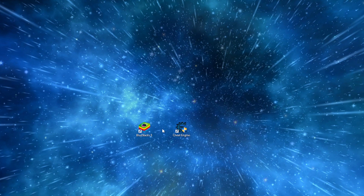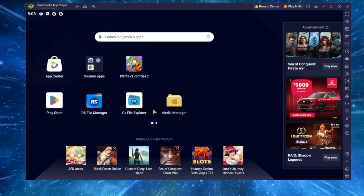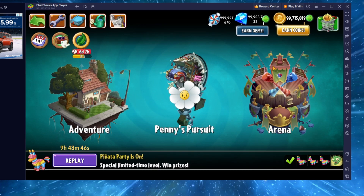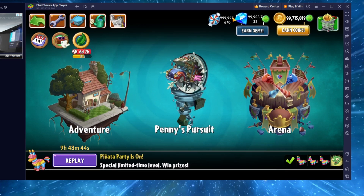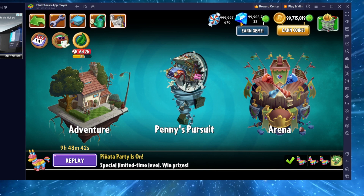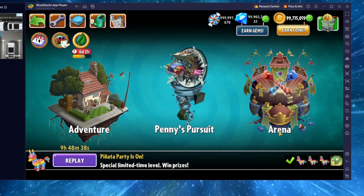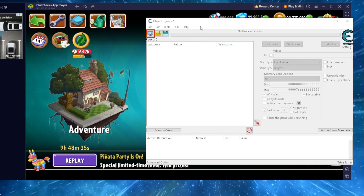Once everything is done installing, just click on BlueStacks. Once BlueStacks is loaded, you're gonna click on Plants vs. Zombies. Once your Plants vs. Zombies is loaded, all you have to do is click play. As you can see in the top corner, I have maxed out practically everything — mints, diamonds, and money. Now what you're gonna do is open up Cheat Engine, as you can see here.